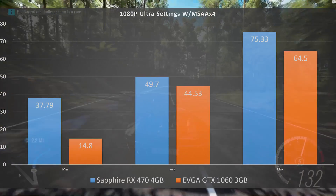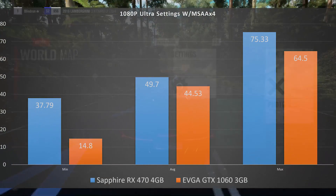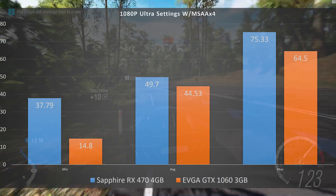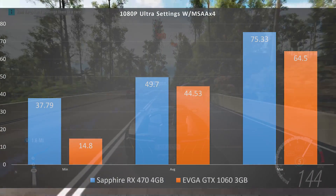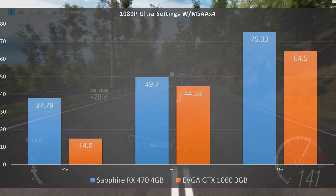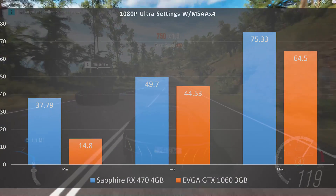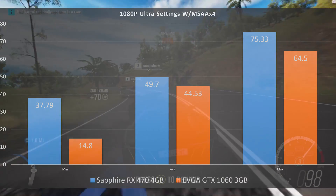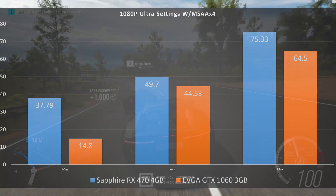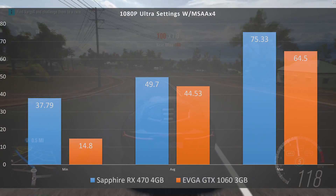At 1080p ultra preset with MSAA x4 — which is multi-sample anti-aliasing times four, a pretty big performance hit — the RX 470 got a min of 37.79 FPS, an average of 49.7 FPS, and a max of 75.33 FPS. The GTX 1060 3GB didn't really do that well; the multi-sample anti-aliasing really gives it a hard time. The min for the GTX 1060 3GB was 14.8 FPS, an average of 44.53 FPS, and a max of 64.5 FPS. So that's 1080p ultra preset.